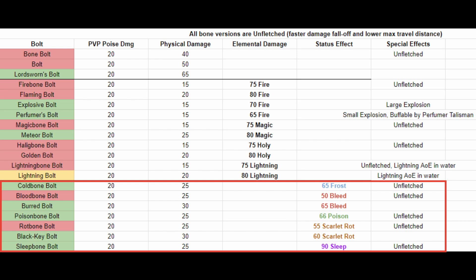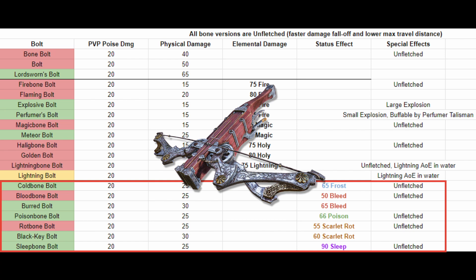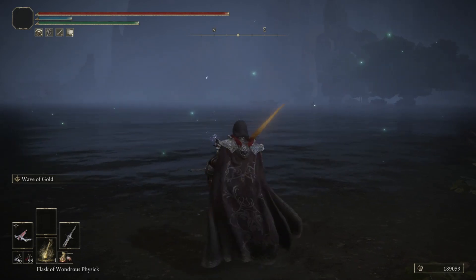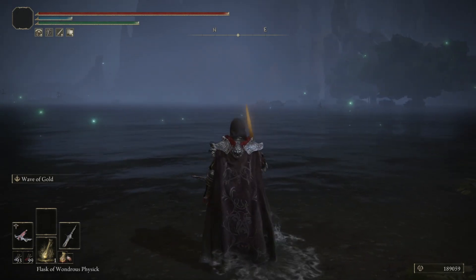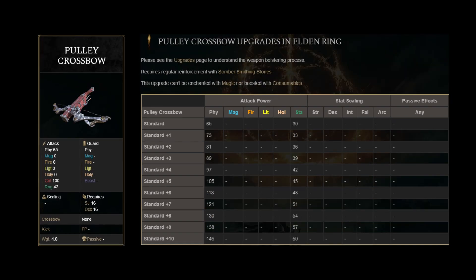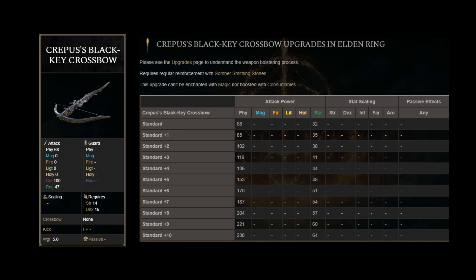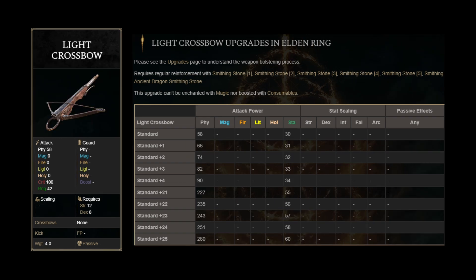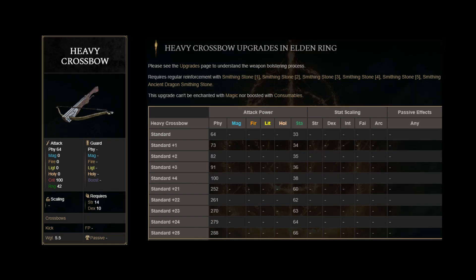The other bolts I want to highlight are the status effect bolts. These bolts aren't special on their own; however, the most famous crossbow — the Pulley Crossbow — is great at utilizing status bolts because you fire 3 shots in a single volley. For the crossbows ordered from lightest to heaviest, we have the Soldier's Crossbow, Full Moon Crossbow, Pulley Crossbow, Light Crossbow, Crepus's Black Key Crossbow, Heavy Crossbow, and Arbalest. It's amazing that FromSoft named a weapon the Light Crossbow and it isn't the lightest, and named another the Heavy Crossbow without it being the heaviest either.